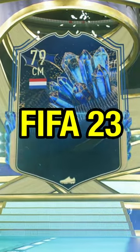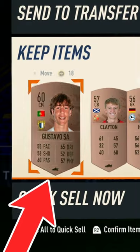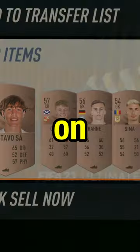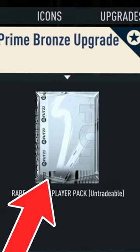This is how to get free packs in FIFA 23. Step 1: open as many bronze packs as you can. Anything that you get in the pack that sells, sell it on and store the rest in your club. With the stored items, put them into the Prime Bronze Upgrade.